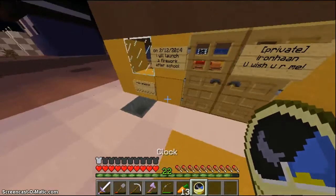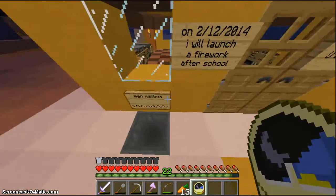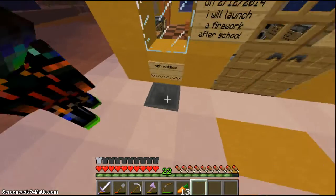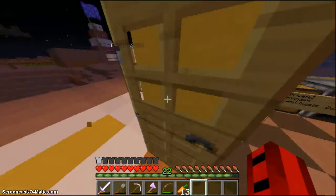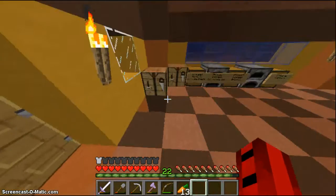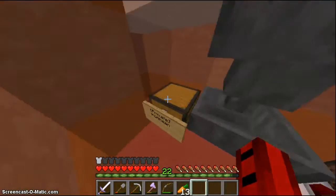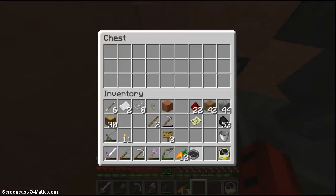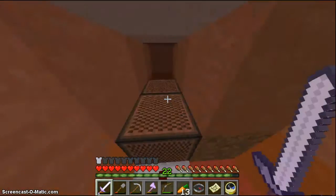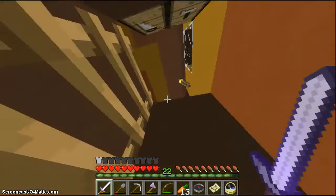So this is the redstone mailbox. This is a note block mailbox, basically — kind of both. So you play something in the mailbox, and I don't know if you could hear that very well, but the noise of the note blocks happened. So when you put it in, the note blocks reacted and that caused the noise to happen. Can I explain more about it?